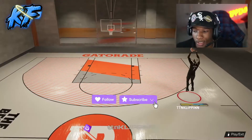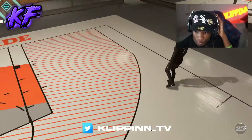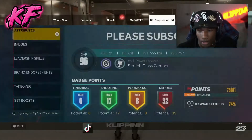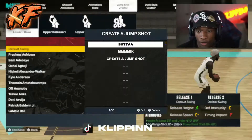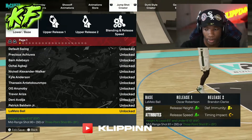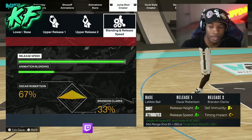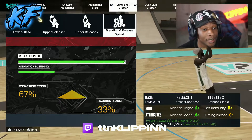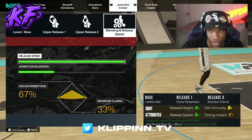The jump shot I'm using in 2K23 — the jump shot is called Butter. The base I'm using is Base LaMelo Ball. Release one is Oscar Robertson. Release two is Brandon Clark. The release speed is all the way up, and the blend is 67-33. That's the best jump shot in NBA 2K23.